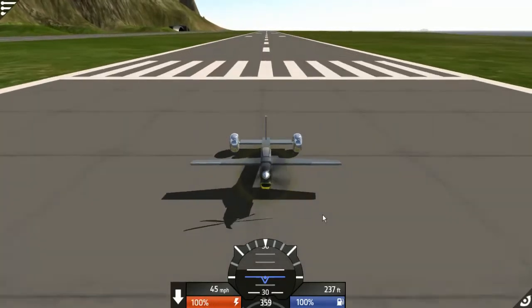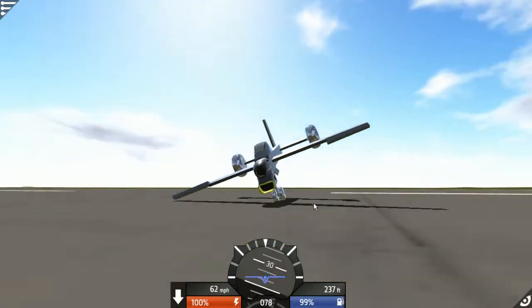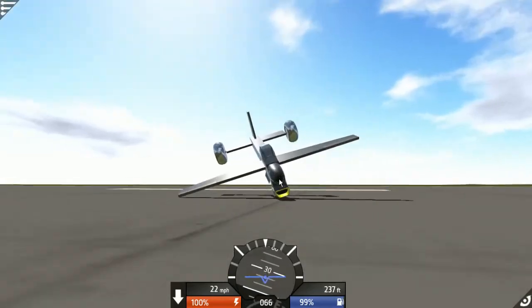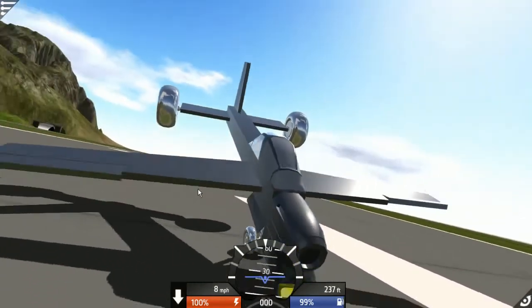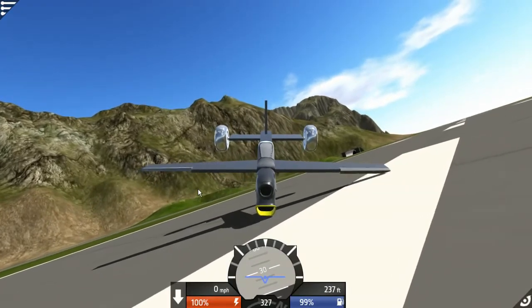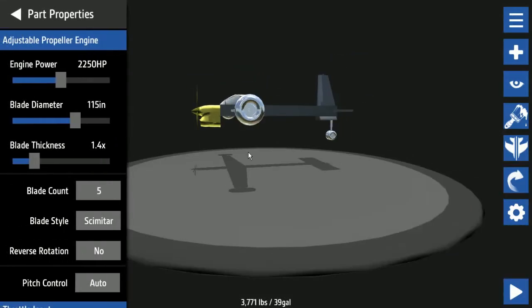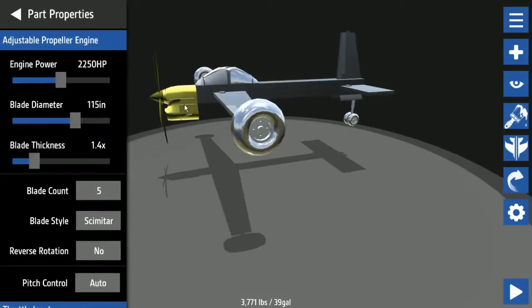I honestly expected it to go forward. You know what — we didn't blow up. I'm surprised we didn't blow up. Okay but this propeller is going to be touching the ground, so we actually need a small propeller — we need to find a way to put it differently.